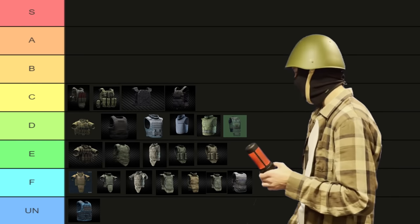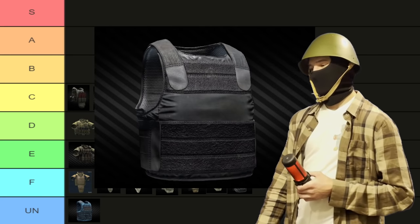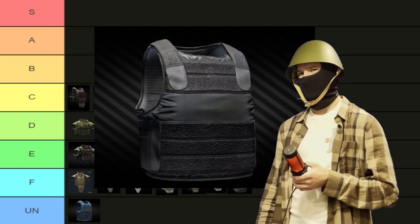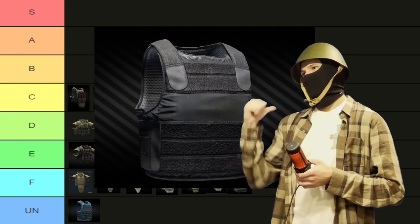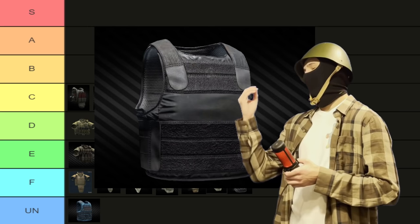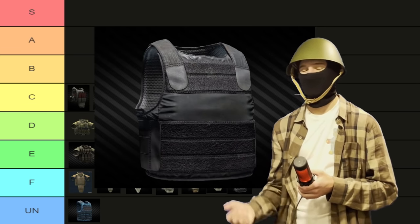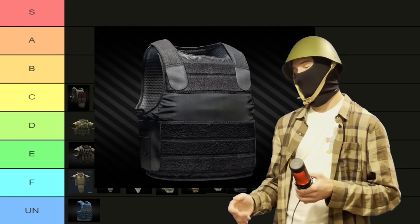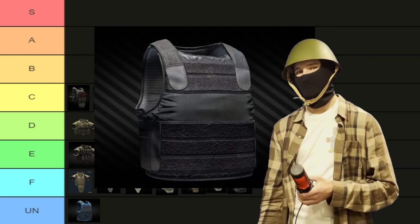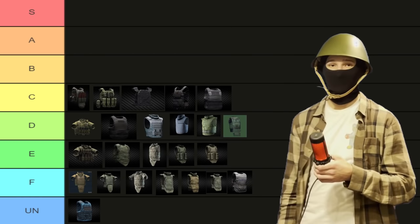Rounding off C tier, we have the almighty Paka. It's the Paka — there's not much to say about it. It offers decent protection against scav projectiles. I think the only scav rounds that can really hurt you with one of these on are 7.62x39 PS and 3.66 TKM AP. Why can scavs have that? That is a genuine question — it is scary, I hate that, please take that away from them. But yes, it's the Paka. It offers fine protection for its price. C tier is a perfectly fine place for it.